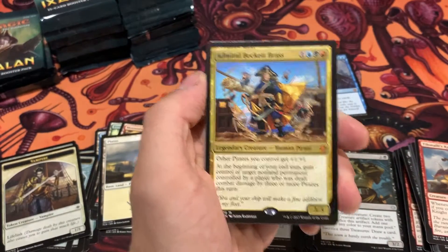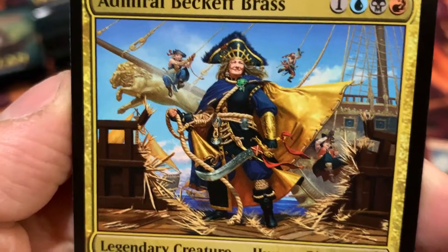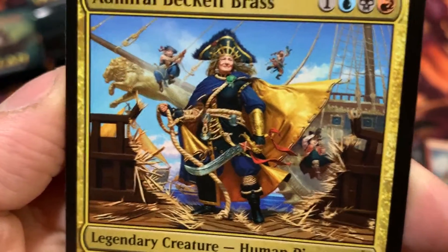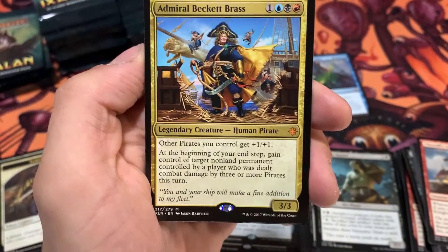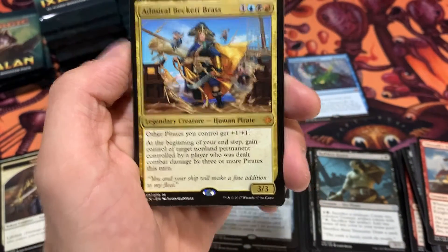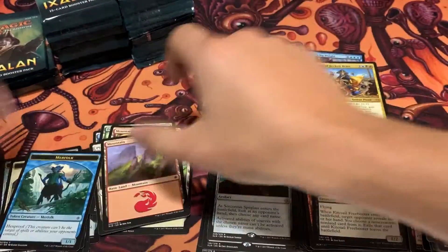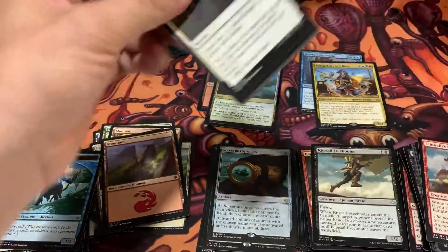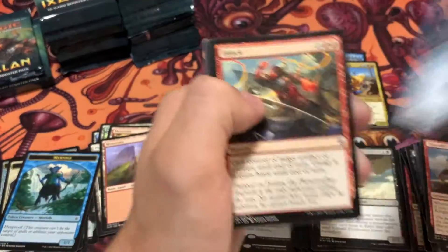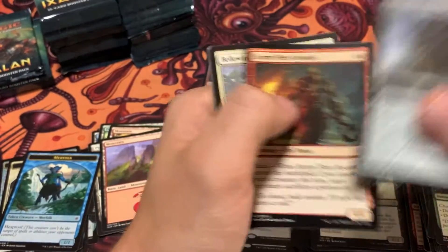Adanto Vanguard definitely did see play. And we got an Admiral Beckett Brass — very, very cool artwork there. Very good artwork, actually. So much detail on that — absolutely gorgeous. Pirate Legend. That actually could be a good card. Some very playable commander cards in Ixalan — they're just not the powerhouses that are in Rivals of Ixalan. That's why those boxes are a bit more expensive than these ones, currently at least.